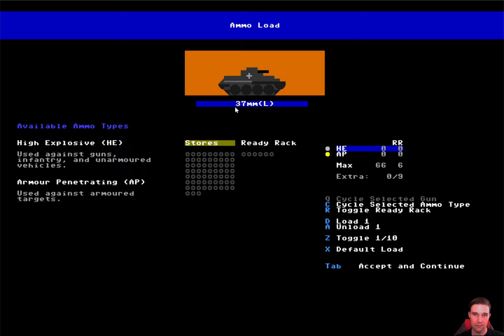At the start of every day you load up your tank with ammo. The Panzer 38(t) is very simple — we only have one gun with high explosive and armor-penetrating rounds. You can choose how many of each shell you have and whether to load them in the stores or the ready rack. The ready rack is a small box of ammo close to the gun, making it much quicker to reload from than the general stores. If you're not sure what to do, hit X for default load, which loads a reasonable mixture — mostly HE and a couple of AP rounds in both the general stores and the ready rack.